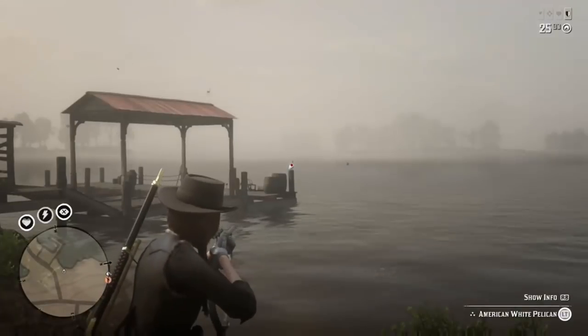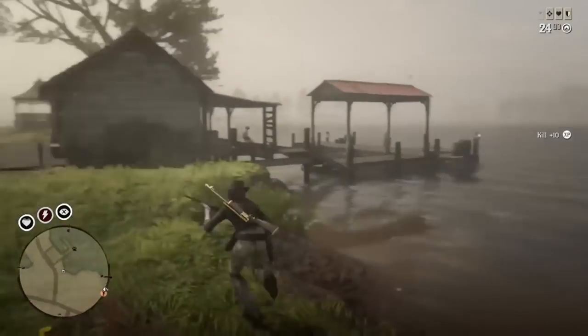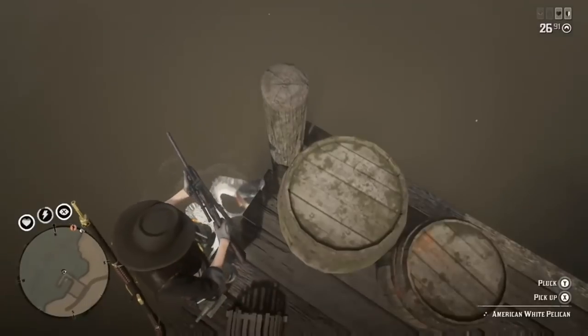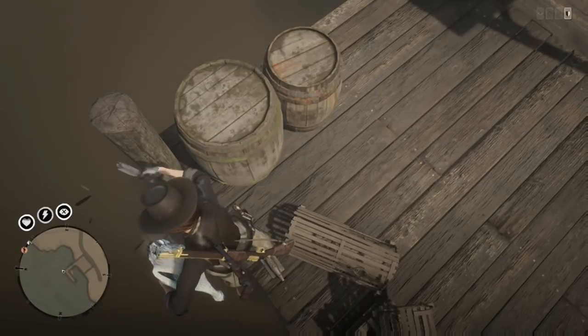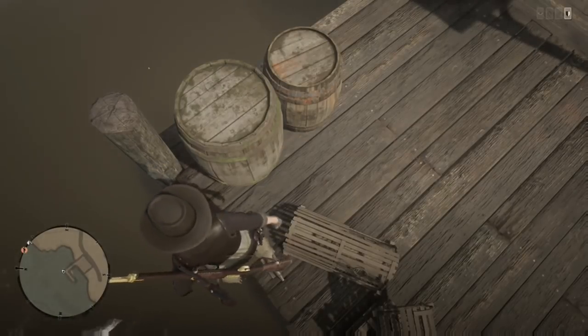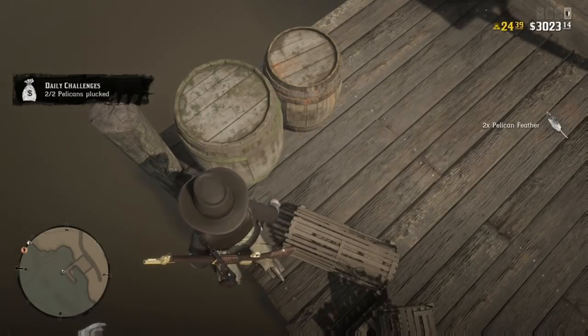The pelican is usually perched up on top of that little post. A lot of times when you kill him he falls into the water — sometimes you can go right to the edge and pick him up, sometimes you have to go into the water and push him to shore before you can pick him up, which is a bit of a hassle. He does spawn here consistently. In the last clip I left the area after killing him the first time, came back, and he was perched up there again.